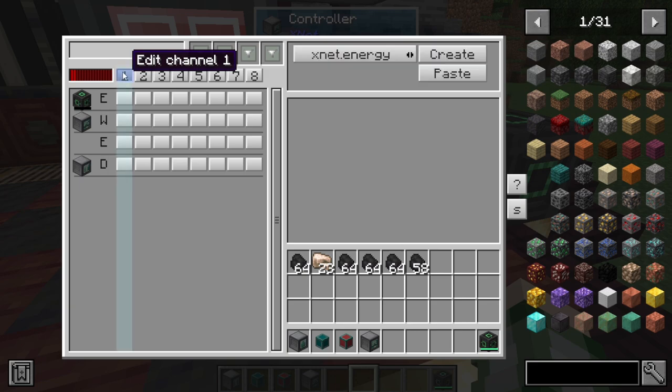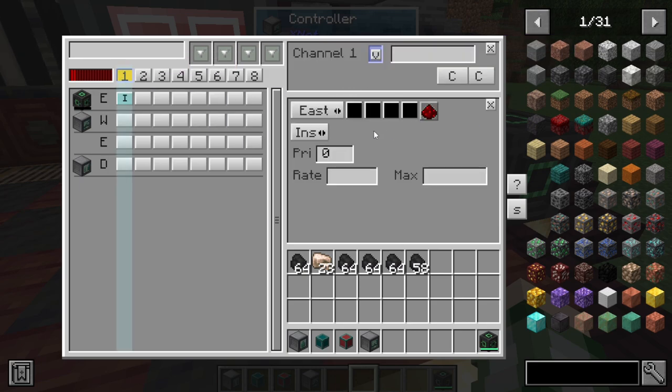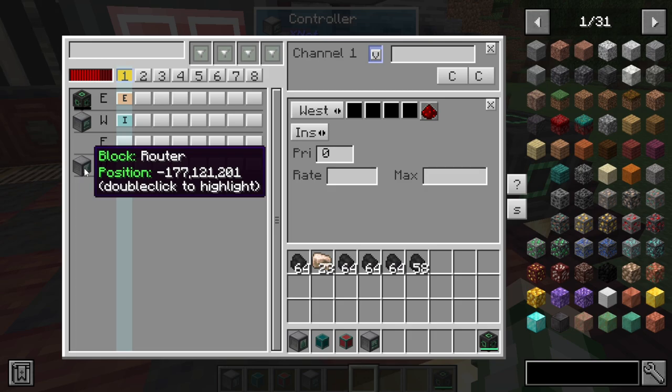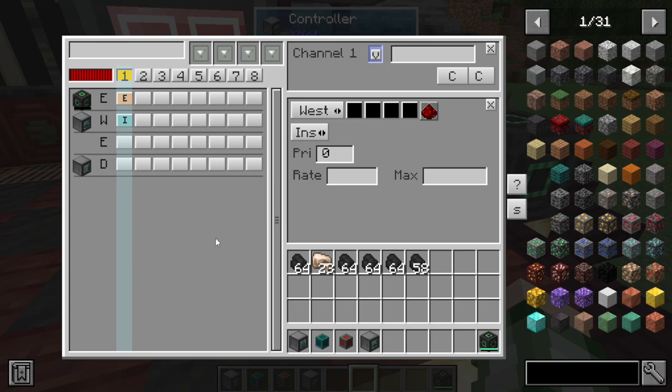As always, you start by creating a channel. We want energy, so we're going to hit create. We are going to extract from the battery and insert into our controller. There's also an entry for the router here, but we don't need to pass this any power. The thing we have to do here that is not normal is we must absolutely give this a channel name. While it might make sense to name this intelligently like 'blue energy' or something along that line, we just need to name this energy right now.